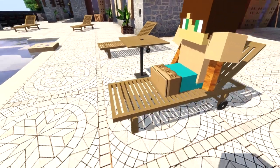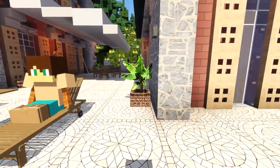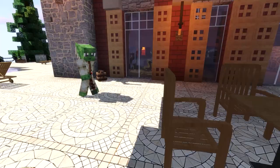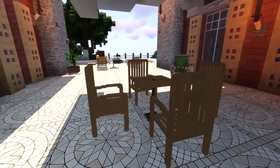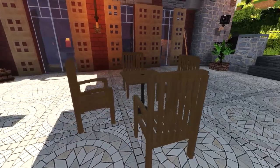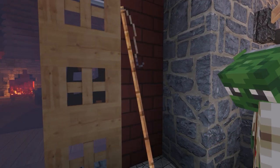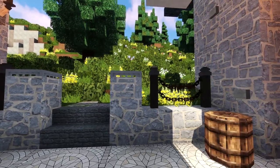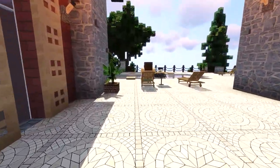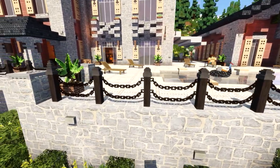And this as well - this little deck chair and table. Sun lounger. This is absolutely incredible. This is a resource pack. When I first joined, I was like, is this modded? And I was like, no, this is just a resource pack. It's just incredible. They've got some 3D models. I can't remember what program they use. Take a look at this fence over here - how cool does that look? That chain fencing. Yeah, chain fencing is awesome.